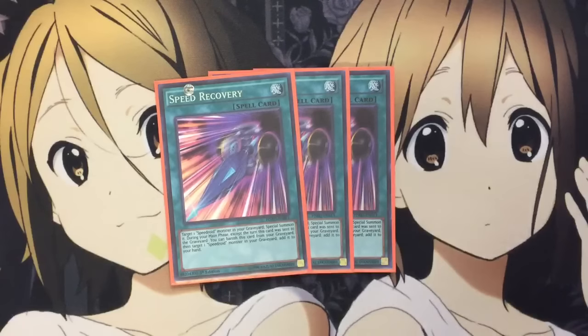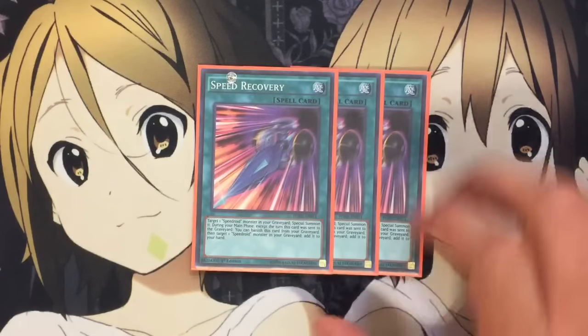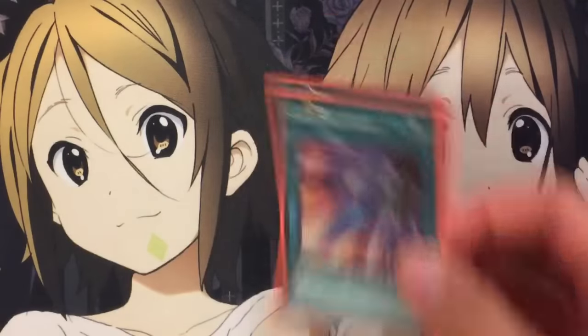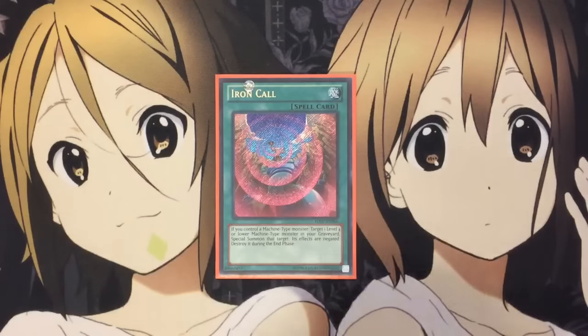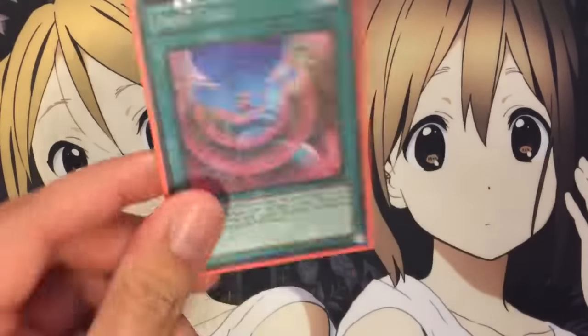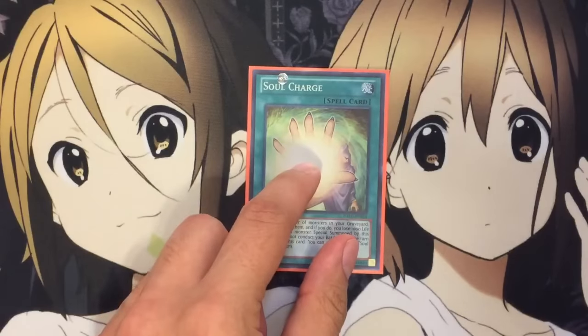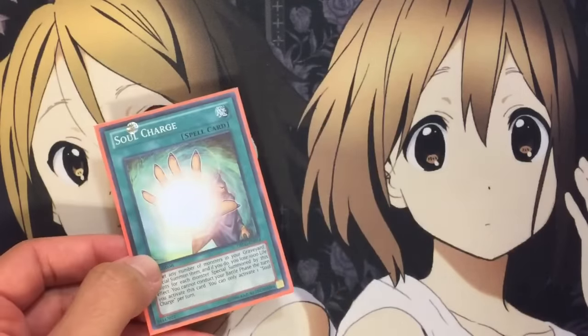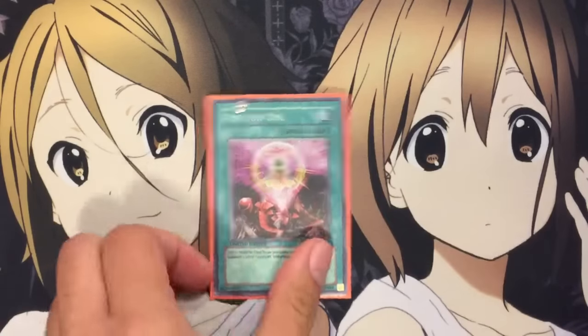For spells, I run 3 Speed Recovery. This card lets you Special Summon a Speedroid monster from your graveyard during your main phase, except the turn it was sent to the graveyard. You can also banish it to add a target Speedroid monster from your graveyard to your hand. Gotta run it at 3 in the pure build because it's really consistent. Plus I run 1 Iron Call — it helps with more Special Summoning ability. All you have to do is control a Machine-type monster, which is very easy in the Speedroid deck. And for other Special Summoning cards, 1 Soul Charge — I can really bring back the field with this card and go into a lot of different plays with just some life point cost. And 1 for 1 for searching out Red-Eyed Dice even faster.